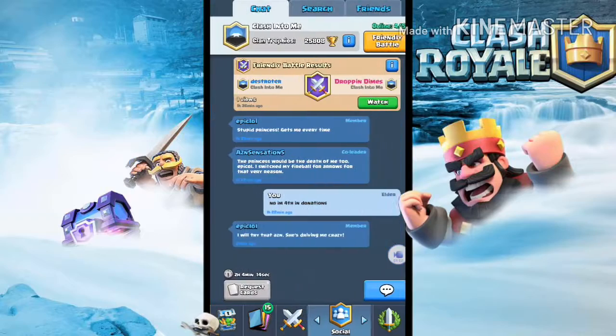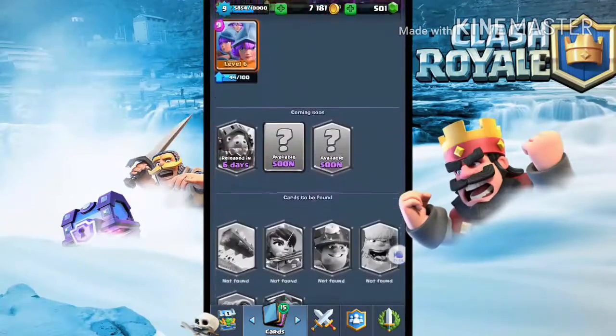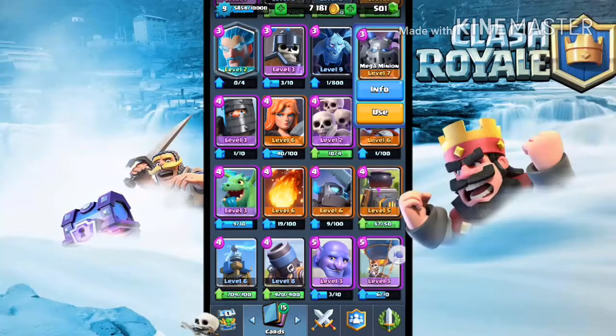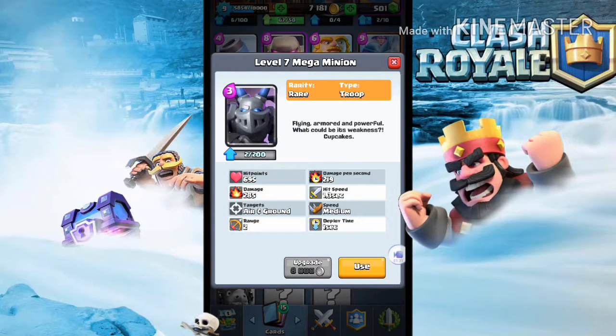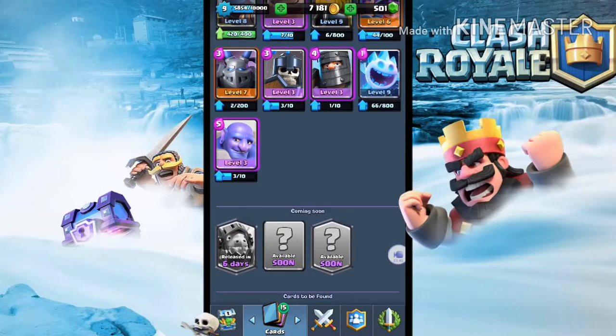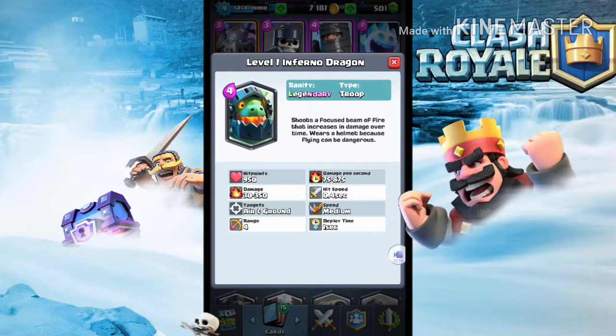They added new cards to the game, and you can now play with your friends. The first card they released is the Mega Minion. This card is very underrated right now, but a lot of people in high arenas like Legendary Arena are using it. I need to practice this card because I don't know how to use it yet, but I have it at level seven. Supercell said they're releasing one card every two weeks, which is very smart.